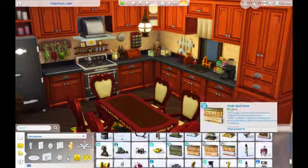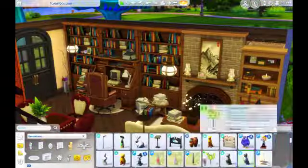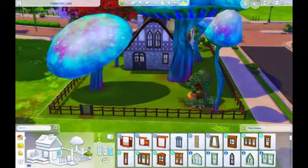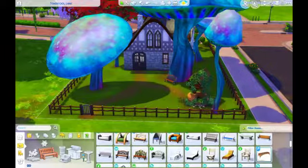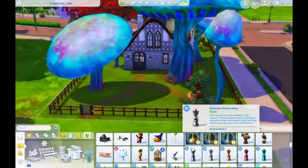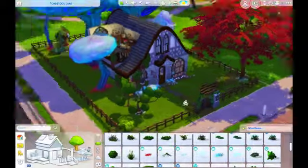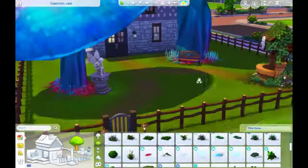I did leave one counter uncluttered so your Sim has a place to cook, which is good. I did not put a dishwasher in, which is really weird for me, but I felt like the person who lived there wouldn't have one — they'd just have the little rack for dishes next to the sink. And of course, being a whimsical build, I had to use the wishing well. Funny story: I've had the Romantic Garden pack for a while and I've never actually had my Sims use it.